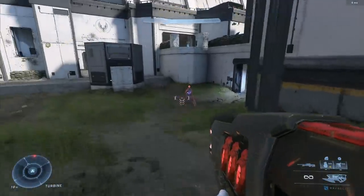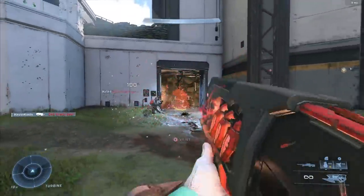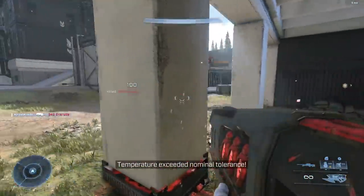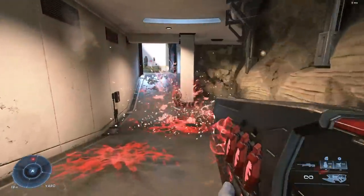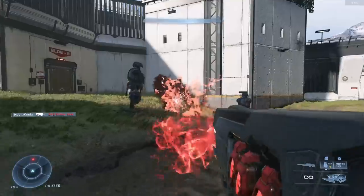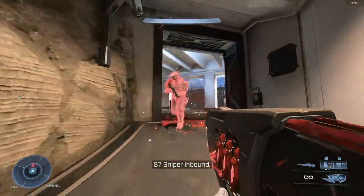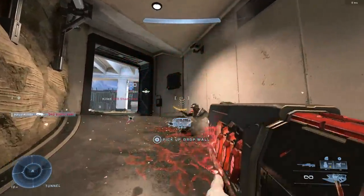My number one change would be making the Ravager a consistent three-burst kill. Right now you have to directly land three bursts in a row on one Spartan, so it often ends up being four or five bursts to get the kill. That time to kill is way too low compared to other close-range weapons. I'd like to see either increased area-of-effect damage or slightly increased individual shot damage, but still requiring three bursts — just make it more consistent.